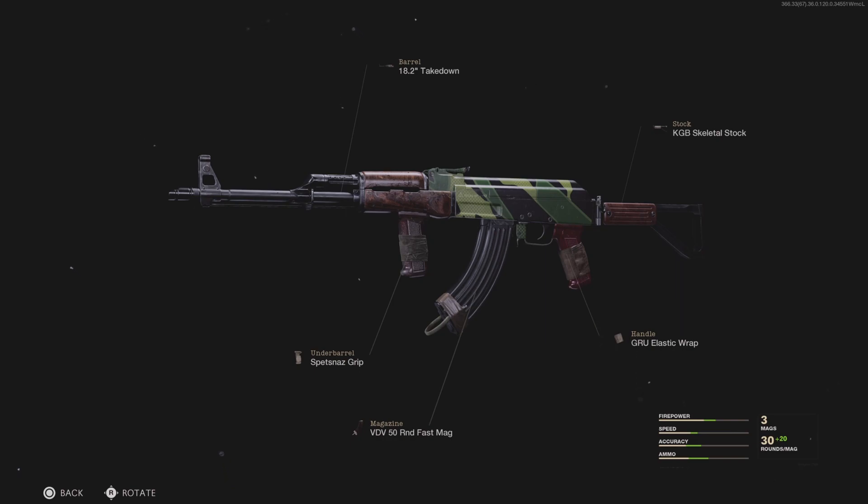Next up in the video, we have the AK-47. The damage on this thing is insane. We have the 50 Fast Mag, the Spetsnaz Grip, the Takedown Barrel, the Skeletal Stock for increased mobility because this weapon is pretty slow, and the Grav Elastic Wrap. This is also a zero recoil class setup — it doesn't have any recoil, it's super accurate, and you don't need a scope because it has really clean iron sights.